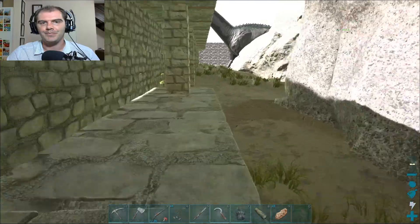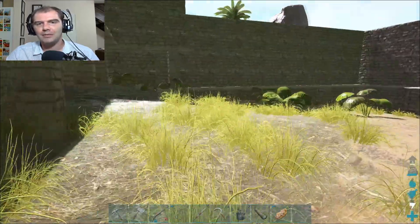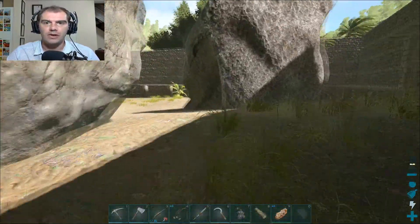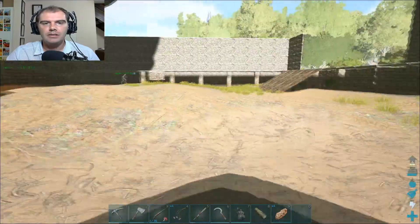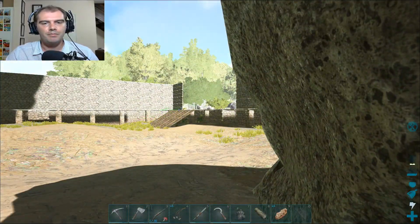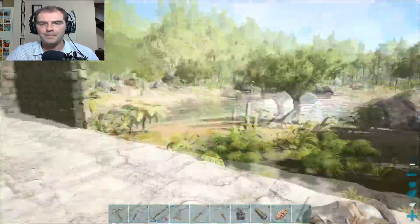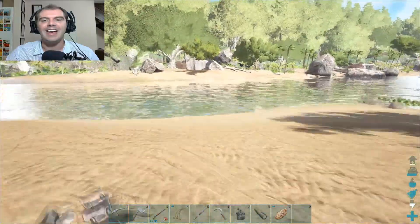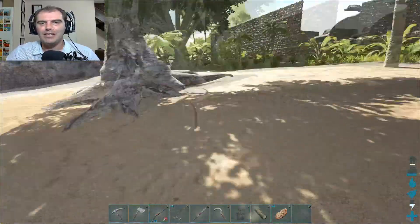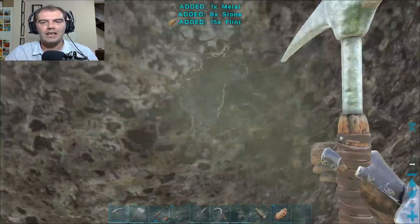We need about a thousand stone. Somehow I don't think we're actually gonna have a problem with that, seeing as we're surrounded by stone. What about this big one here inside the base — are we gonna chop this up? No no, don't chop it. That's my baby stone, and I shall call him Mini Stone. I'm saving him for something special.